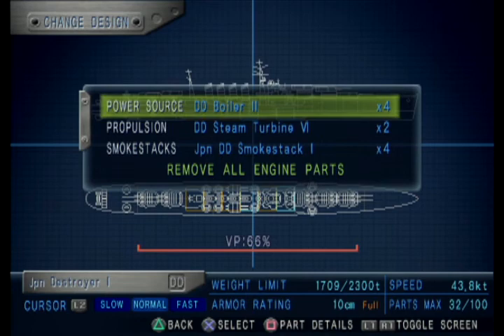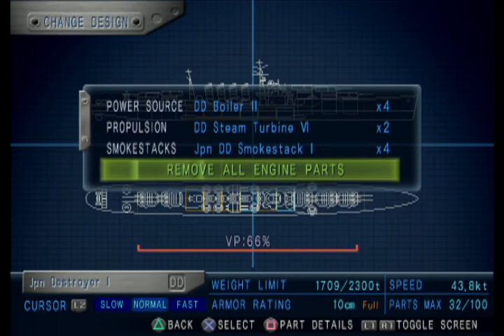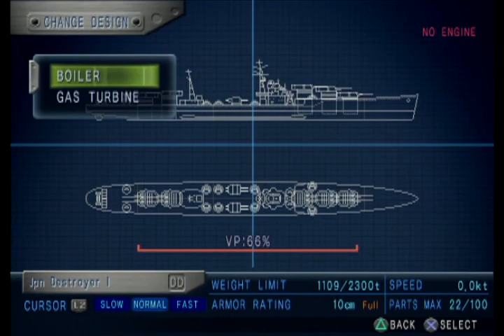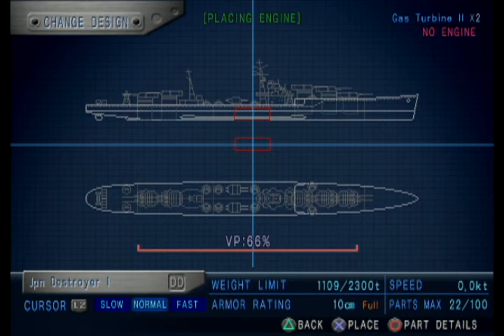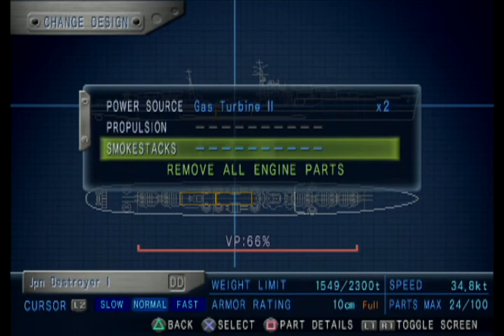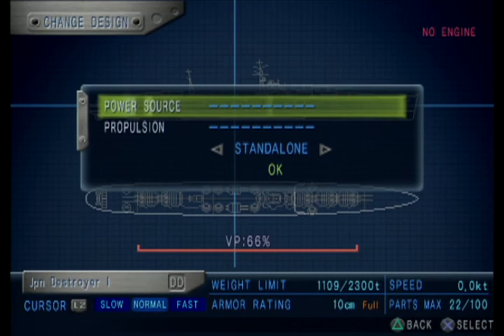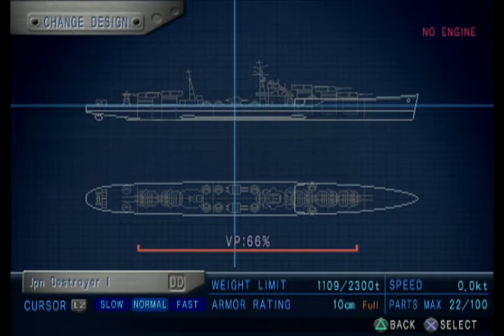Gas turbines - it only gives me two, let me check this real quick. Let's stack some gas turbines in here, I don't really care where. That puts us to 34, which is not any better. I was seeing if it was any better because it gives me better efficiency. It'd also help if I hit the right button. We need boilers and then steam turbine.